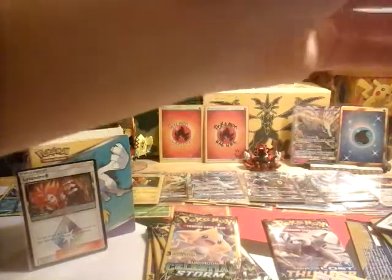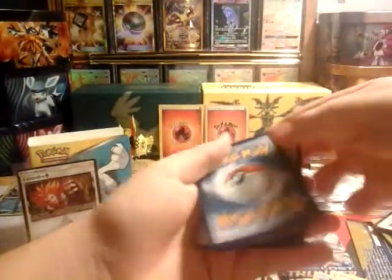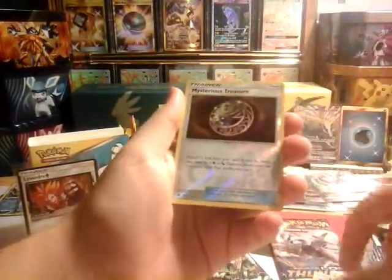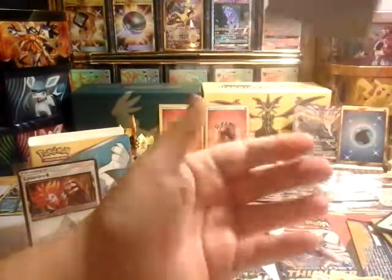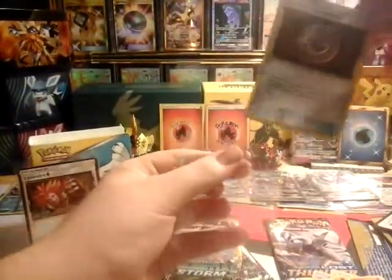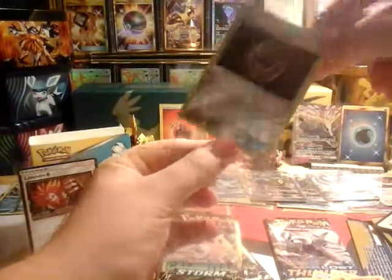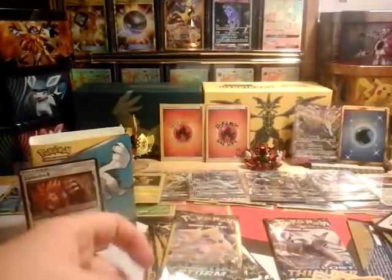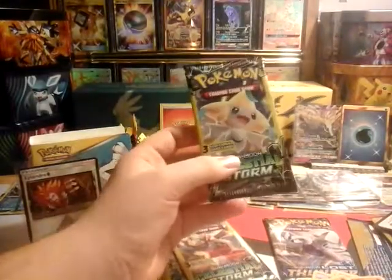Shoutout PMC — his packs gave me two Judges and the first really good pull from the dollar packs. Last Zygarde pack: we got a Gabite, a Gible, and a Mysterious Treasure reverse — not bad! It's funny we got both Gabite and Gible; if only it had been a Garchomp that would have been great. But Mysterious Treasure is still a really nice card.